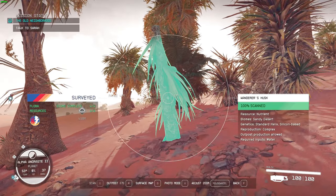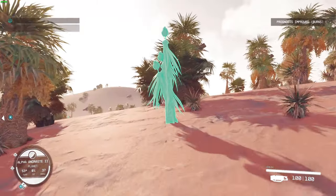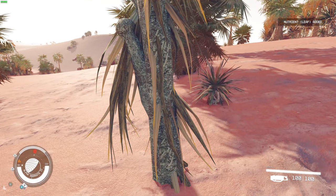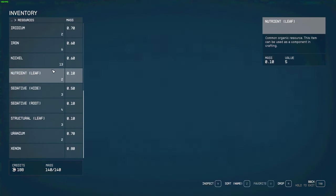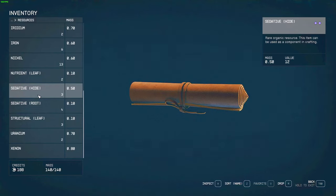Okay, so as you walk up to a plant — this one is already scanned, so I can't scan it anymore. If you get really close, you can pick it. You can go harvest, and you can also harvest in the scanning mode if you get really close to it. So here it says harvest. Okay, now harvested nutrient leaf. When you pick a component, the game usually tells you the first term — that's the actual resource type. The second one is just for lore purposes. Because in crafting recipes, only the first word matters. So if you have sedative from hide or from a root, there's no gameplay difference in the crafting recipe.